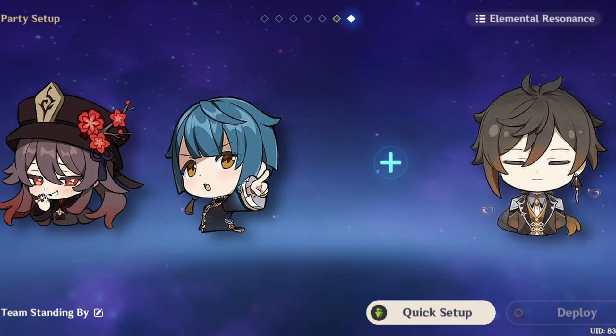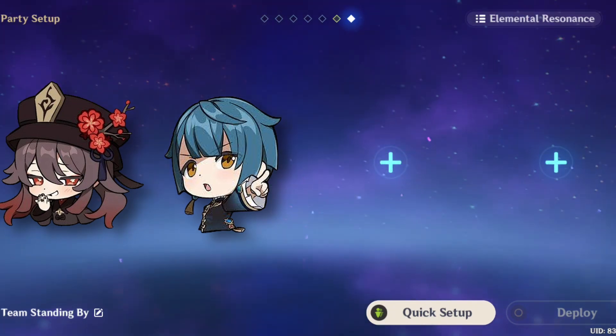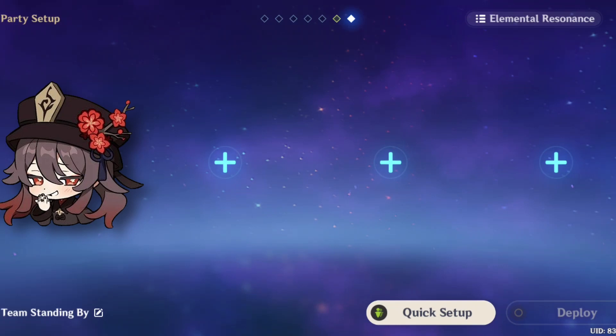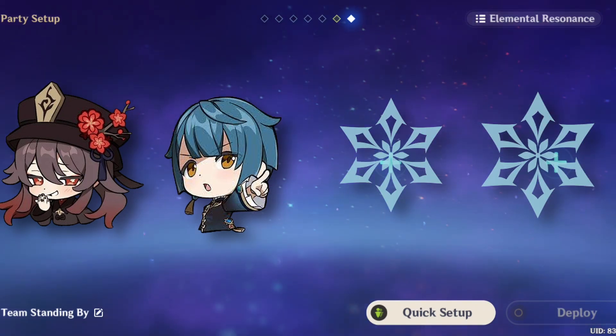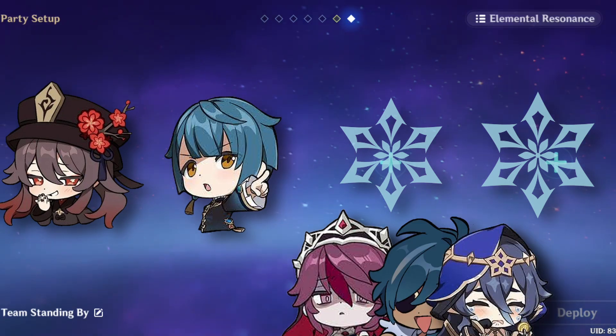If you don't want to run Bennett, you can run Mona as a support buffer instead. Another team that is good but doesn't perform as well as Hu Tao hypercarry is the vaporize-melt comp: Hu Tao paired with Xingqiu along with two cryo characters such as Rosaria, Kaeya, or Layla.